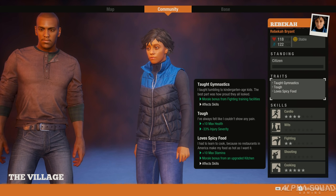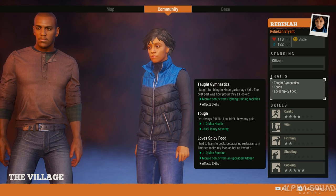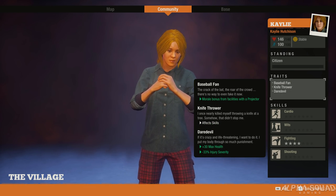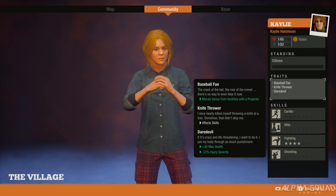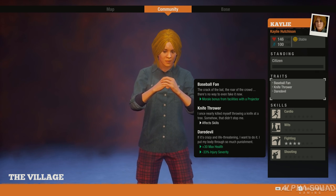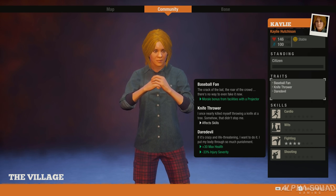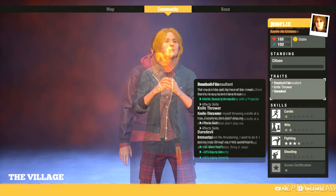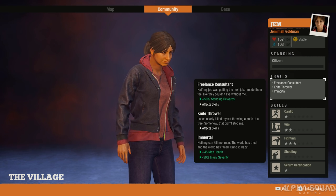Here we have Tough, which is very close to the same as Hardy — plus 10 max health and minus 33 percent injury severity. Then there's Love Spicy Food, which, if you have an upgraded kitchen, gives a morale boost as well as plus 10 max stamina. Next is Daredevil, which I thought would be really cool to have with some other traits because it balances out — plus 30 max health and minus 33 percent injury severity. Some of these may or may not be able to roll together, which we'll cover at the end.